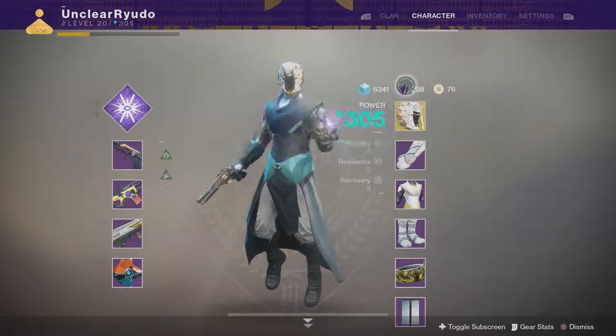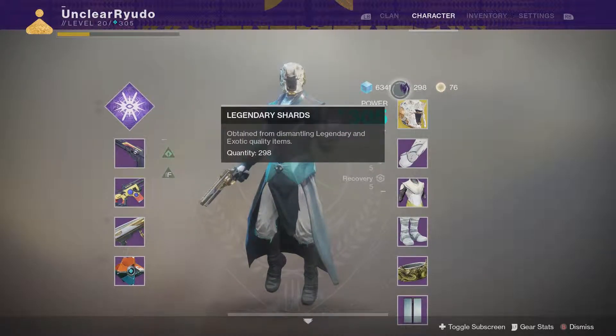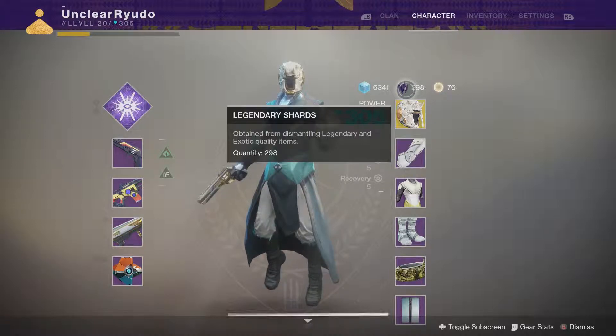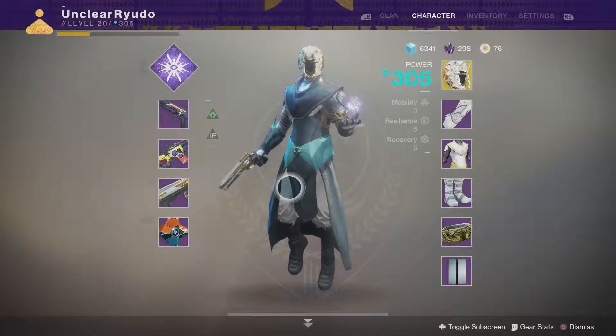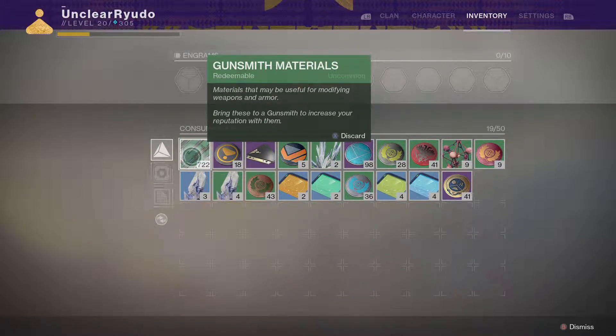I'd recommend trying to keep your legendary shards around the 200 mark - 150 to 200 - don't really drop below that, just in case Xur rolls around and you need all the exotic tokens. So we started at 590, and now we're at 722 weapon parts, or gunsmith materials as they're called in Destiny 2.